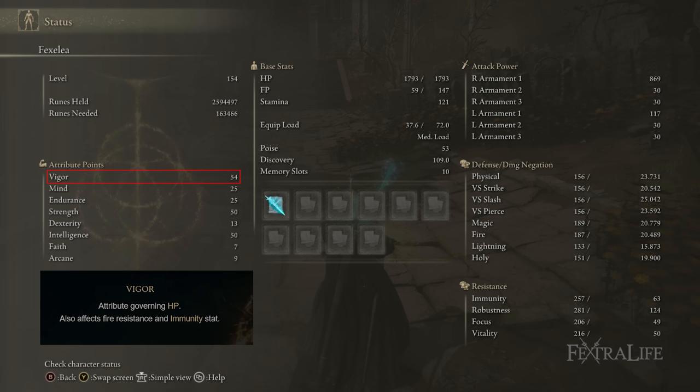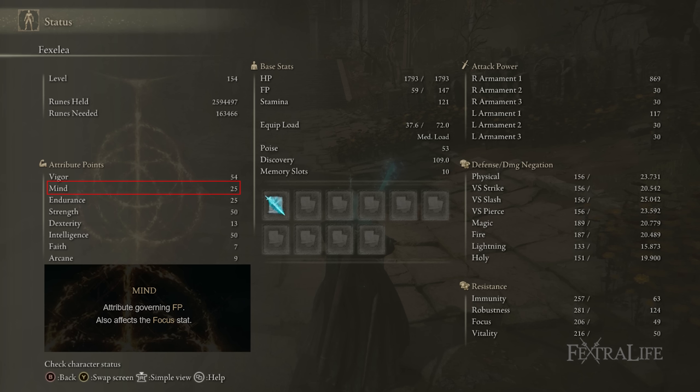Mind is at 25. You use some FP but not a ton — Glintblade Phalanx doesn't use a lot, and buffing with Scholar's Armament from checkpoint to checkpoint uses a significant amount but it's not so much that you need to push Mind to 30 or 35. It doesn't cost as much as Golden Vow or anything like that. You'll want to keep that buff up 100% of the time, but you should get some FP back from the Assassin's Cerulean Dagger.